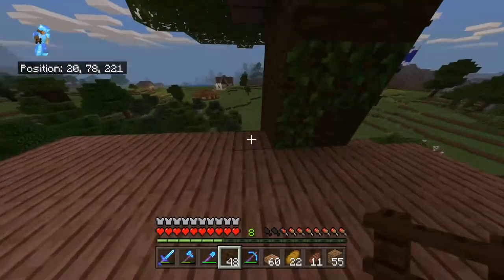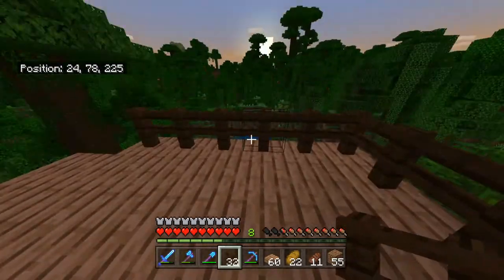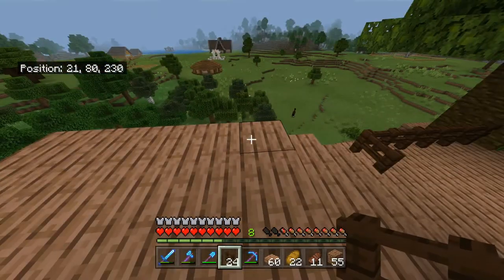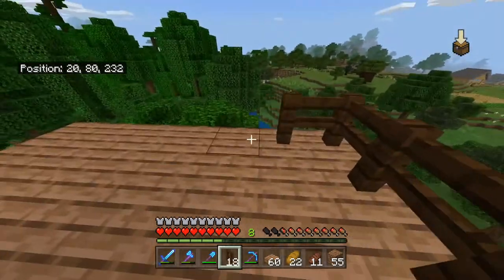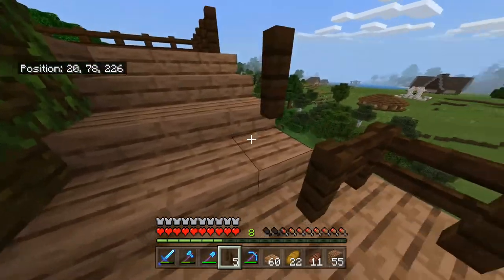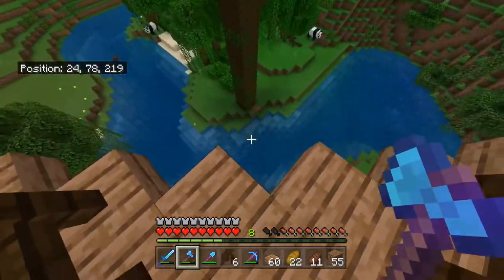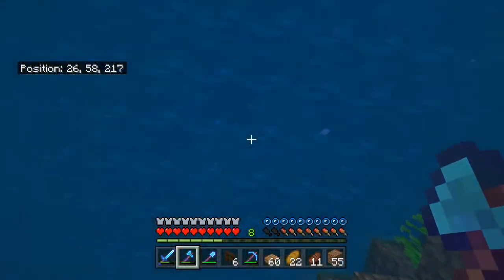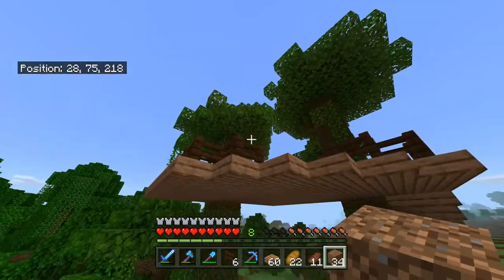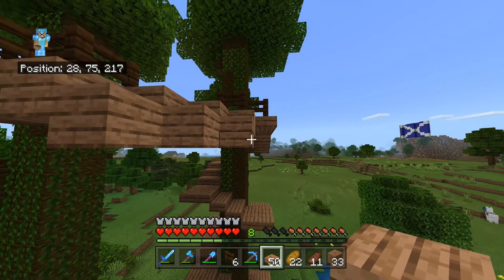We can make a bunch of dark oak fences as well, where we will place the rest of these like so. Now I know the stairs don't have any fences, but that's just because it would look weird. Now, time for the difficult part — making the bridge. So let's build ourselves a little nerd pole here. This is going to look so bad.